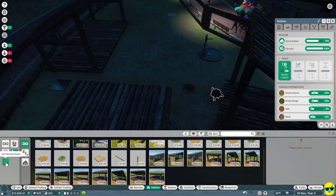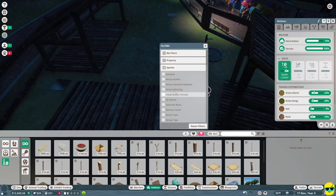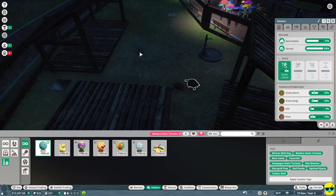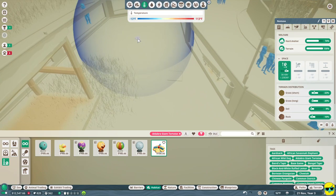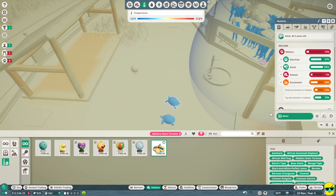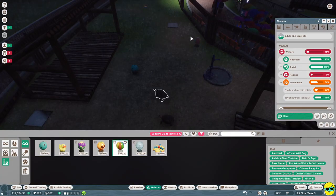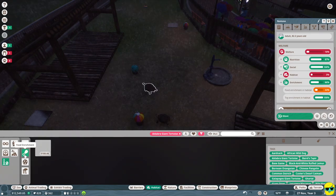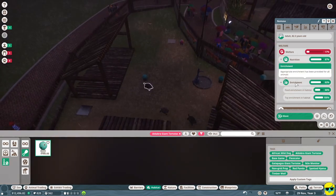Now let's do enrichment items — filter by species: giant tortoise. We can build a dog ball and a fun sprinkler. They currently have almost enough toys, so let's give them a fun ball. Now they just need food enrichment — we can give them another dog ball for food enrichment. Now everything is great and they're happy.